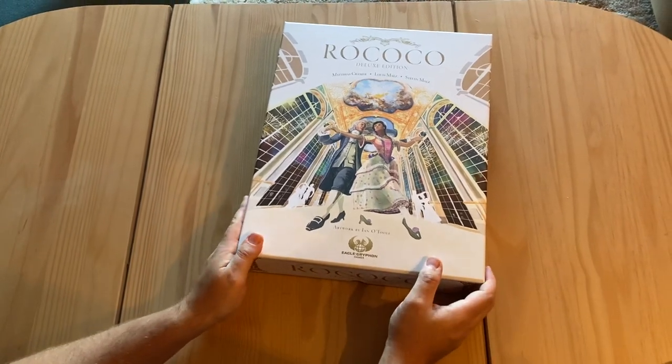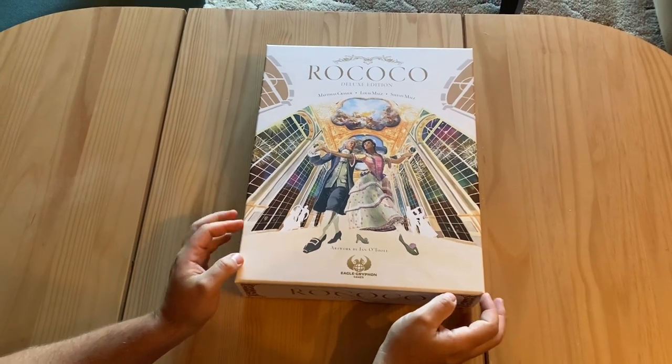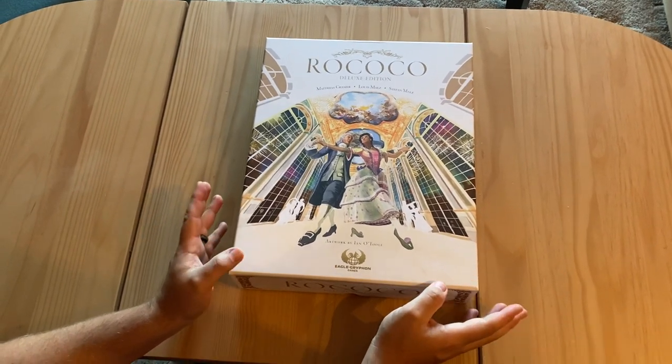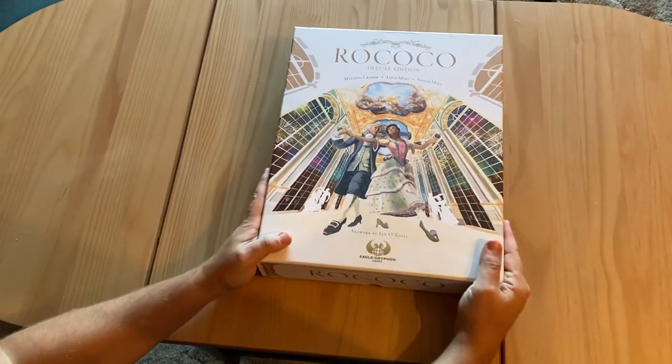All right folks, it's Isaac over at Gameless Sidekicks. We have the new Rococo Deluxe Edition from Eagle Griffin Games, designed by Matthew Kramer and company, artwork by one of my favorites, Eno Tool. I'm gonna crack this open and take a look at it.